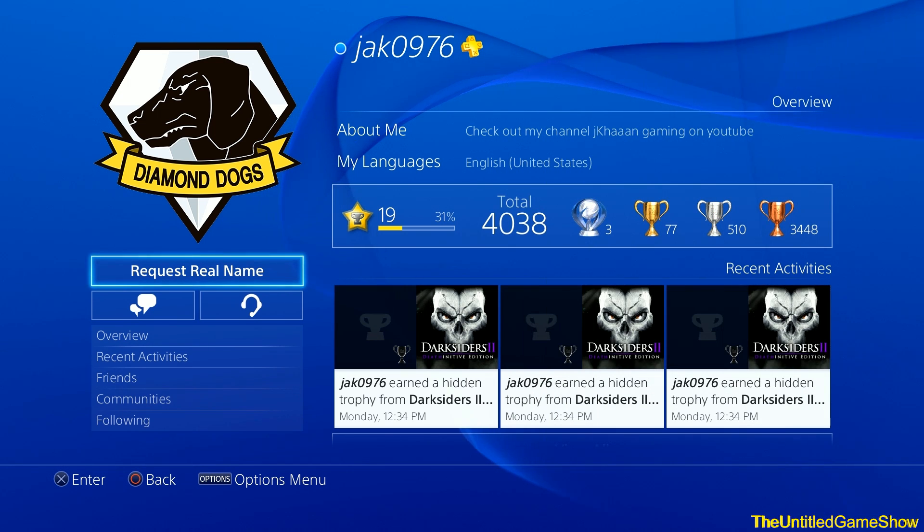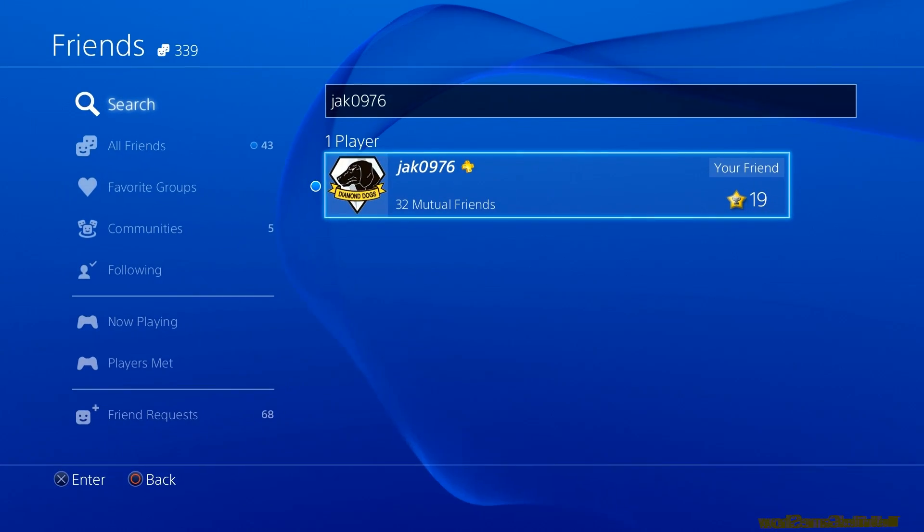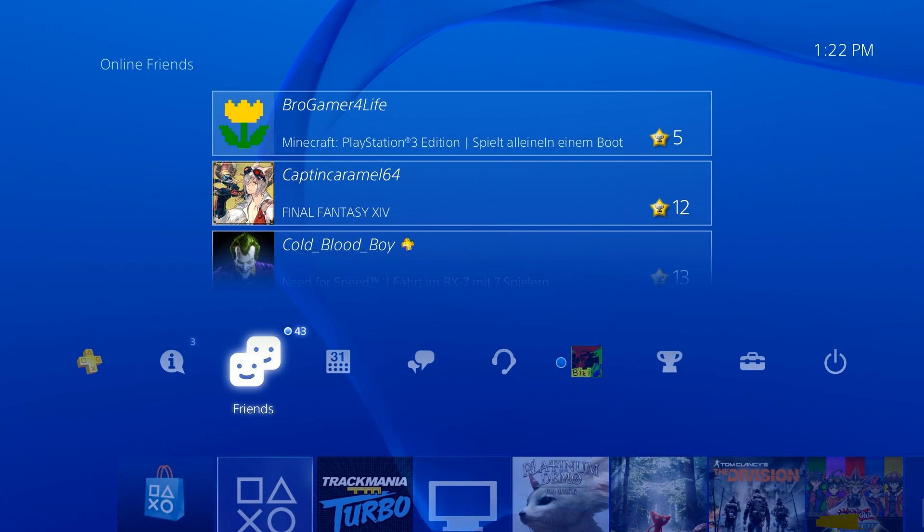And that's how you get notified when friends sign on to the PlayStation 4. Anytime they sign into the PS4, on the top left hand corner it'll pop up and tell you that your friend is now online.